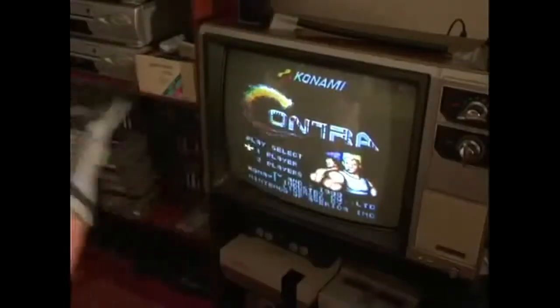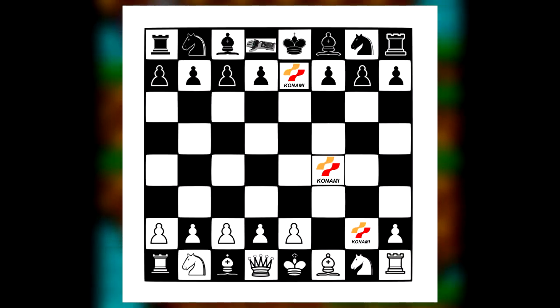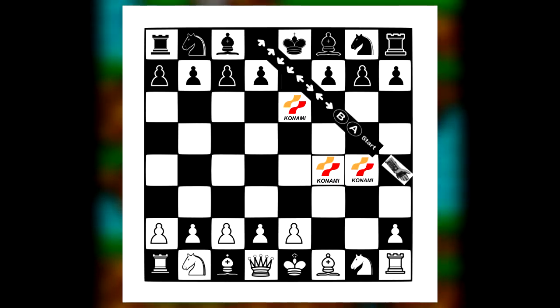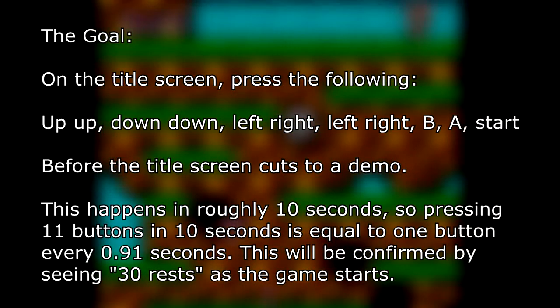He said: "Try doing the Contra code with this thing." So let's pin down the goal. That goal being to enter the Konami code using the Power Glove — a simple and short maneuver, yet a certain degree of luck and cunning is required to pull it off. Simply put, I must enter the Konami code with the Power Glove. No doubt this is easier said than done.